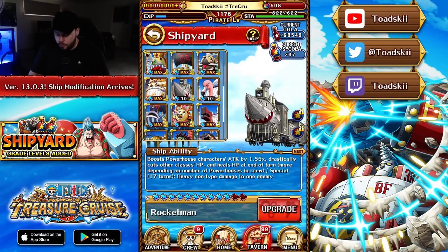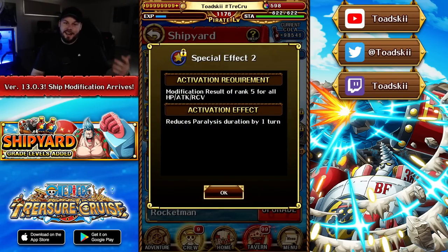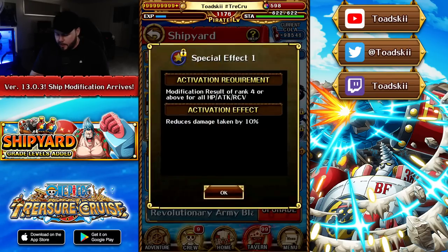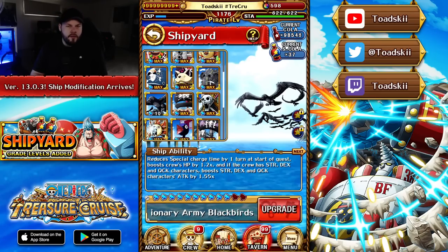The Rocket Man is the powerhouse-focused ship. Most people suggest not updating it because it's used in zombie setups where non-powerhouse characters reduce HP to make the zombie team work efficiently. But as an end-game player I don't really care about zombie teams. Its modifiers are minus one cooldown to powerhouse and reduces paralysis by one turn — that's actually very good. The Blackbird gives 10% damage reduction and minus one cooldown to Strength, DEX, and Quick — probably one of the weaker modifiers.